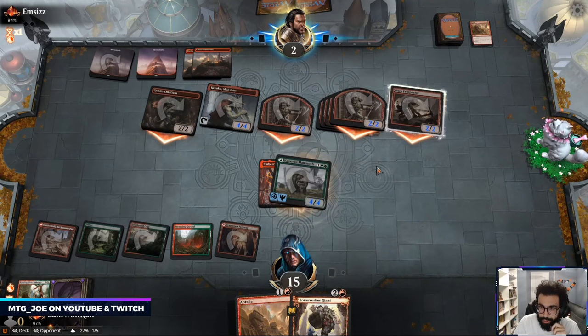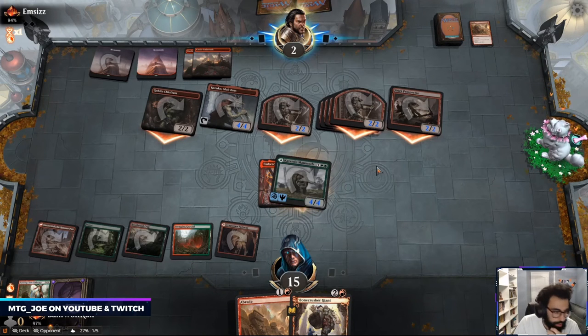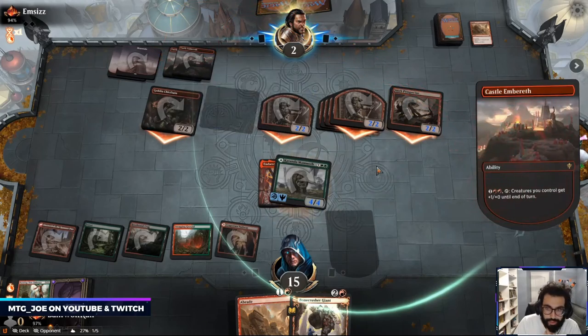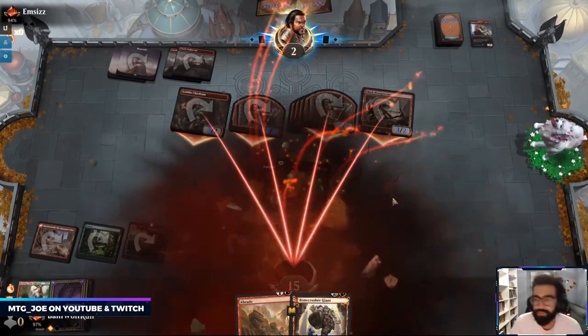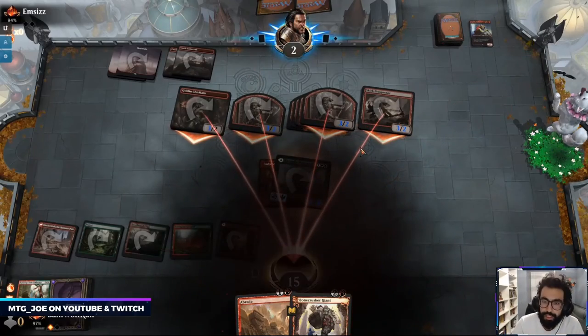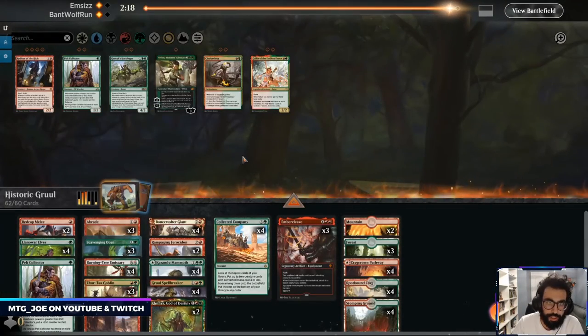See if they see the line. He might have quit that first one — my hand was too slow. Okay so we're against Goblins then — we do want Ferocidons.